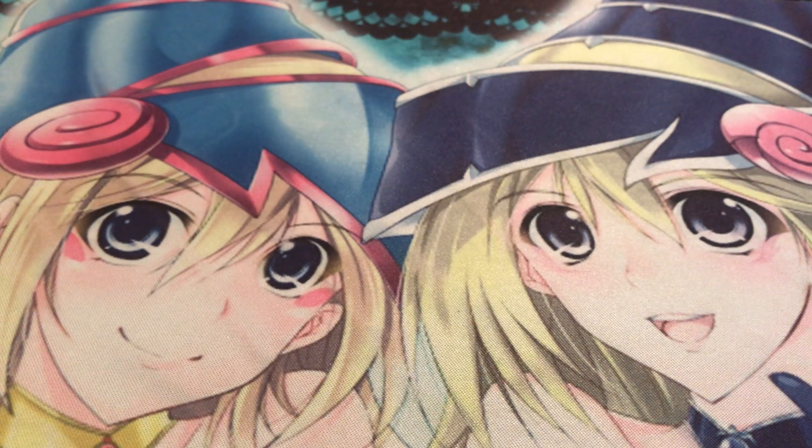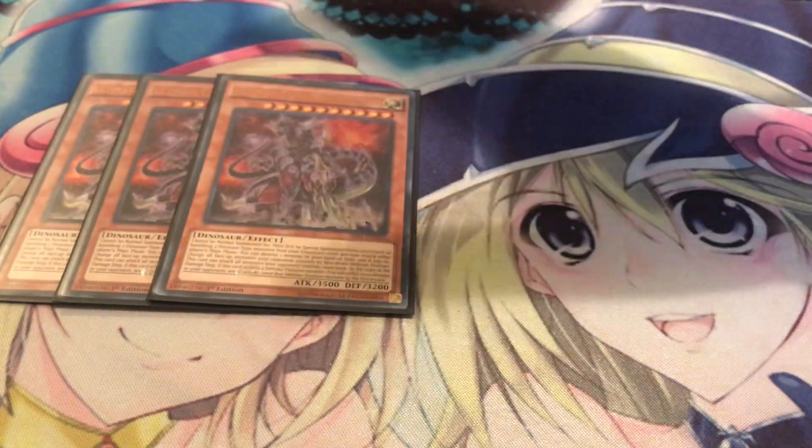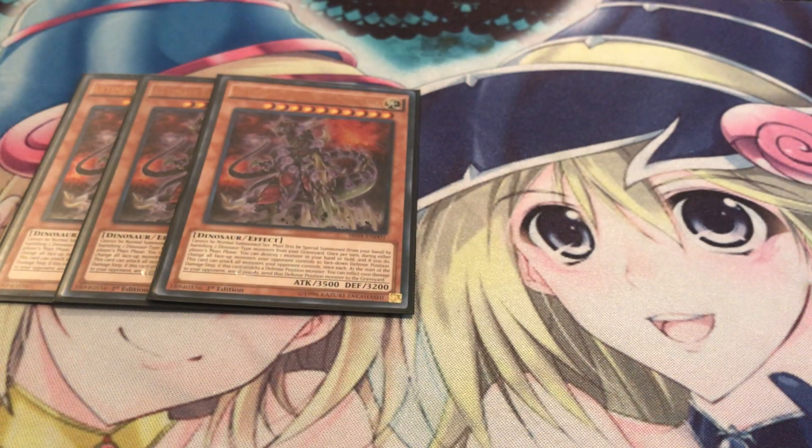The main deck is still 40 cards. Starting off with three copies of Ultimate Conductor Tyranno - you definitely want to see this as soon as you can. You either want to see it in your opening hand or search it off with Oviraptor. It's a really powerful card: it can attack all monsters, and if they're in defense mode it sends them to the grave, so it's a good way to prevent flip effects from happening.